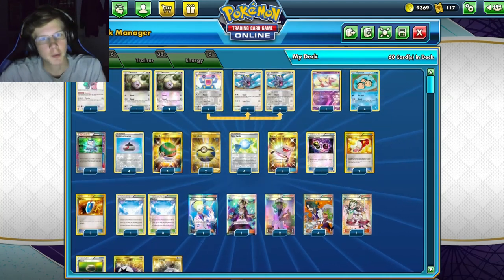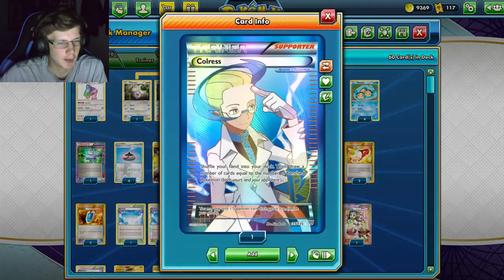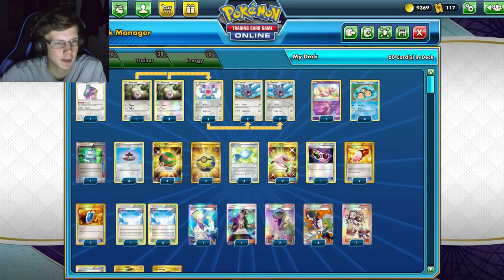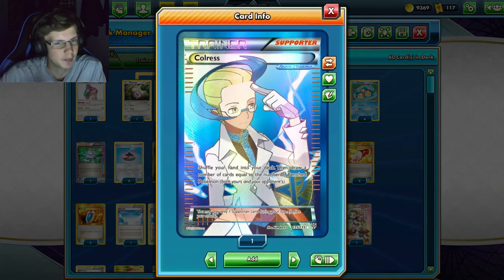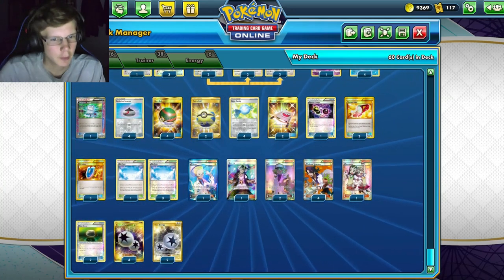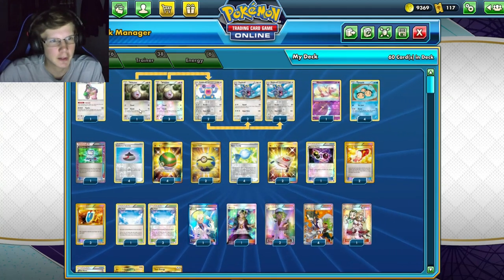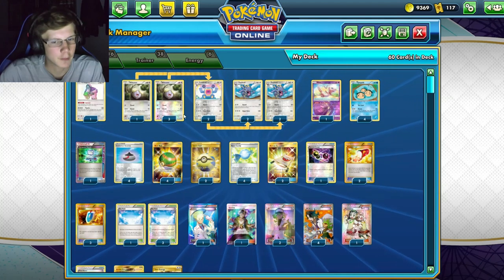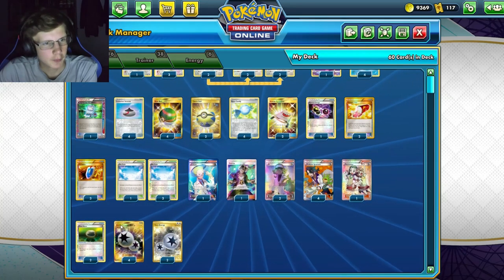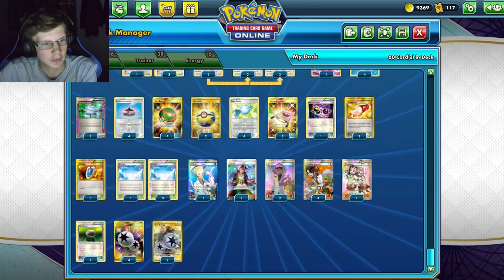Chorus is great with Sky Field - if you have a lot of bench Pokémon you could draw over 10 cards easily. We've also got one Guzma, two N's, four Sycamores - we want a lot of supporters since we don't play any Tapus. We've got one Teammates as well, two Float Stones for retreating since there's a hefty retreat cost, and six energy total. That wraps up the introduction - let's get into the battles.